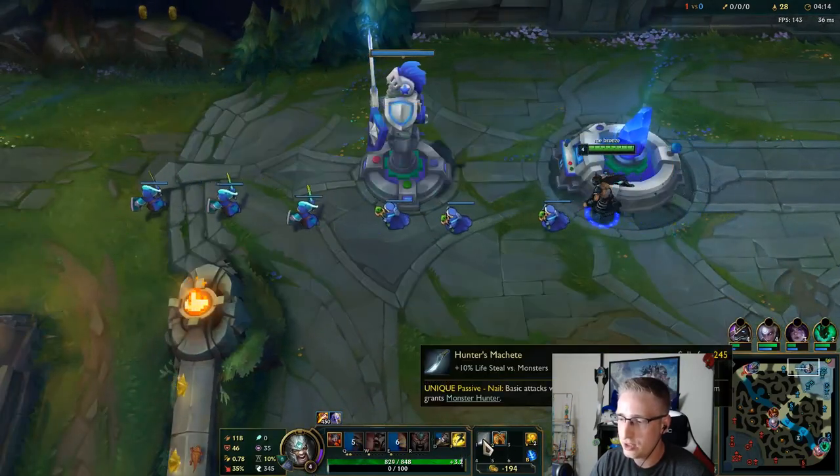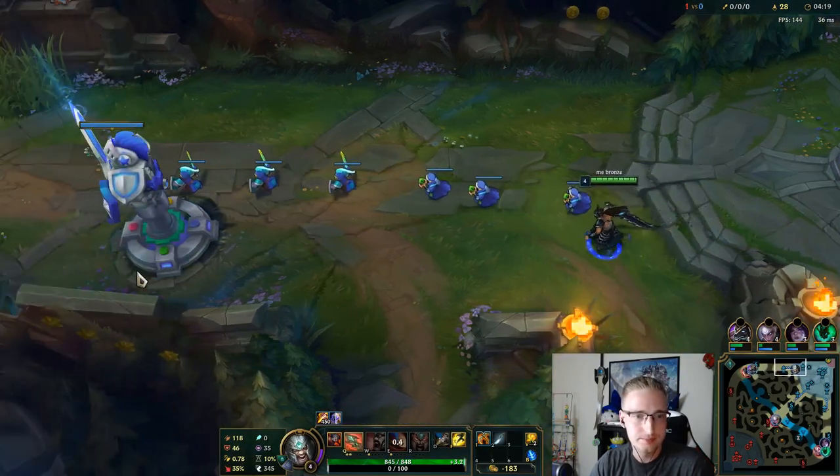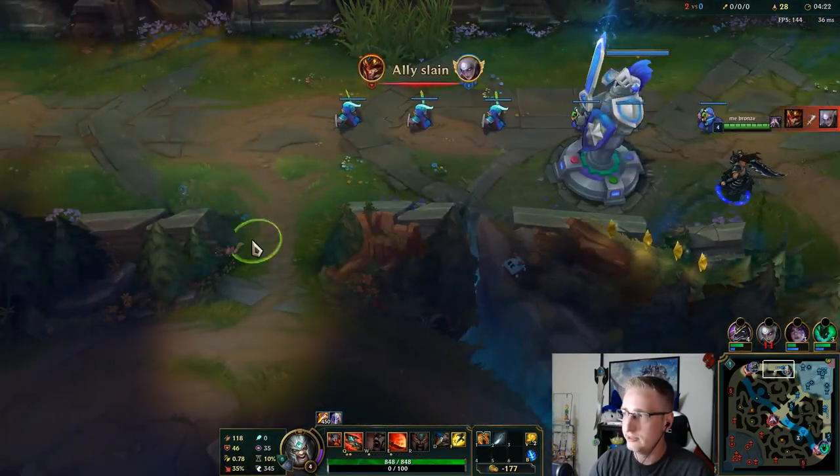Tiamat is a really strong early game item for jungle Tryndamere — it allows you to clear really fast.